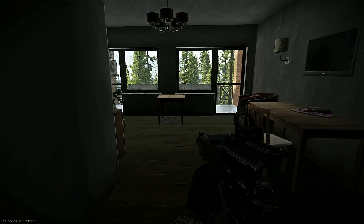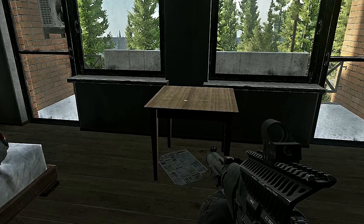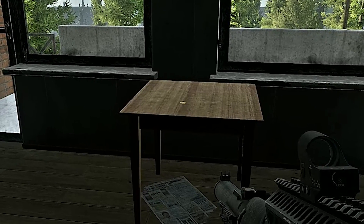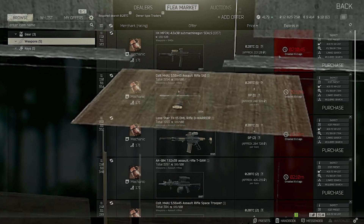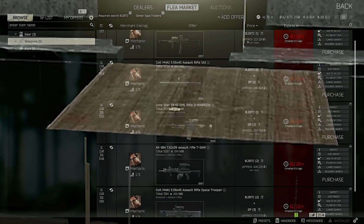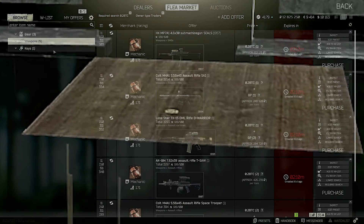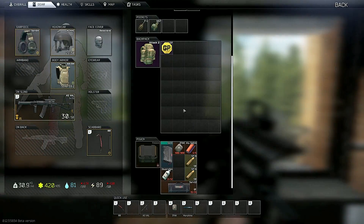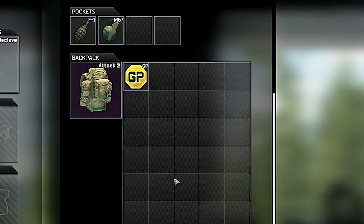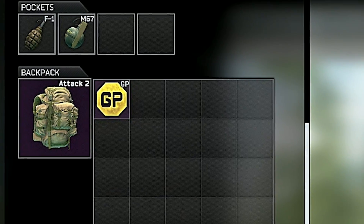You walk into a high-value loot room and you see it right there on the table — a Bitcoin. It's so shiny, you're already thinking what am I gonna trade for this? What am I gonna spend all this sweet rubles on? And that's when it happens. You go and grab it and... it's a GP coin. You can't do anything with this. God dang it.